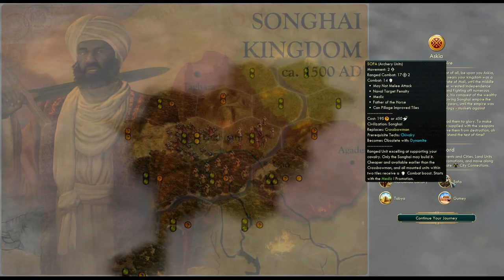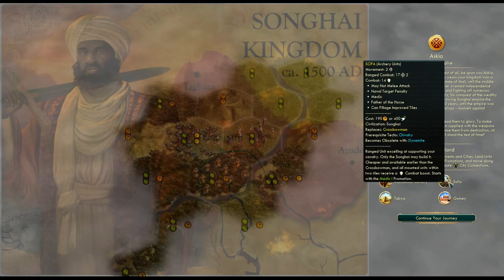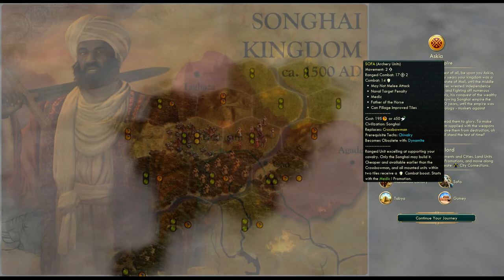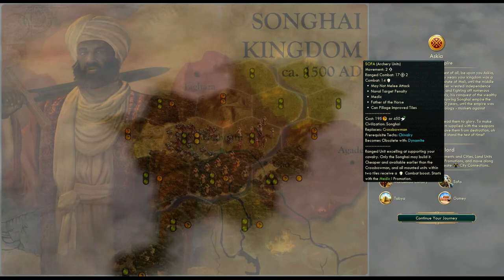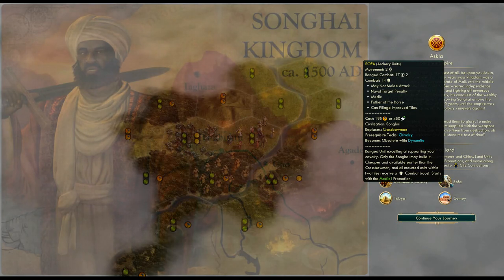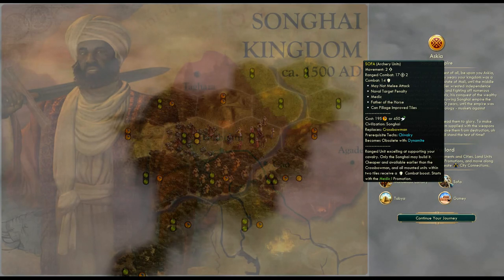Then we have the Sofa, which is a crossbowman replacement. I'm really curious about this one — I don't think I've ever seen this unit; I've never played against it or with it. It's a ranged unit excelling at supporting your cavalry. Only the Songhai may build it — cheaper and available earlier than the crossbowman. That is scary. Crossbowmen are a huge upgrade when you get to them, and when you can get them even earlier, that's a power spike that is scary. I'm always trying to rush crossbows because they make me feel so much safer and stronger. And when I can get them earlier, I'm really looking forward to testing this unit — this could be like a hidden gem.